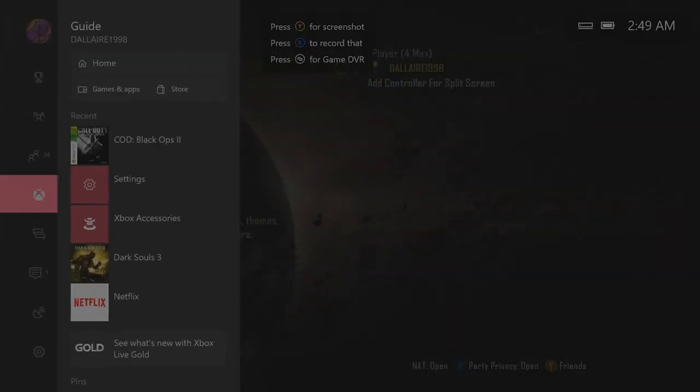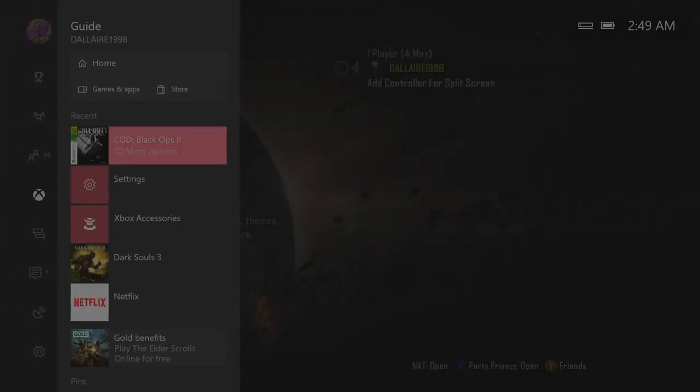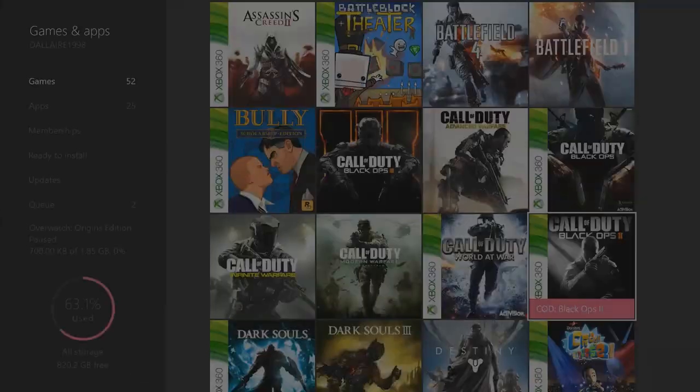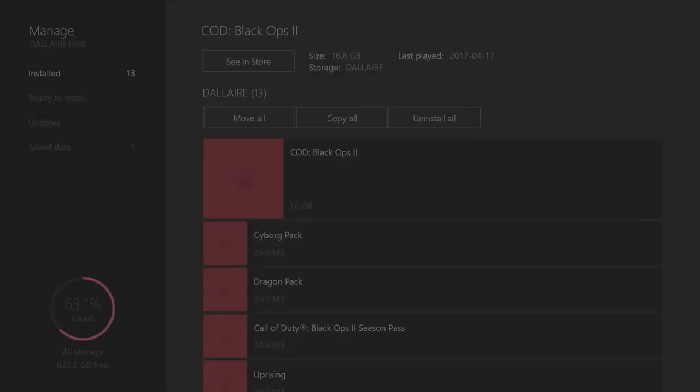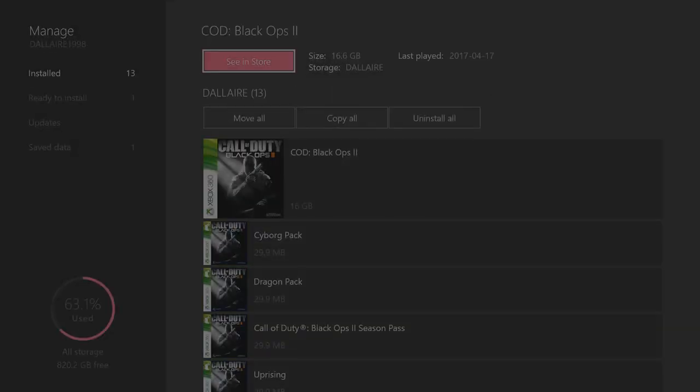What you want to do is hit your Home button, go on your COD. You can either go from right where it says Reset, or go on Games and Apps — which is a longer way — but let's do it this way. Go to Manage Game.